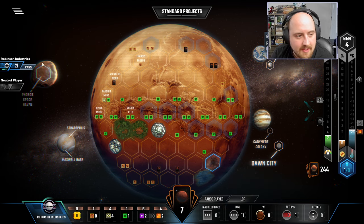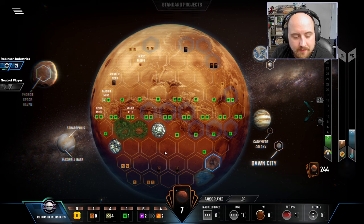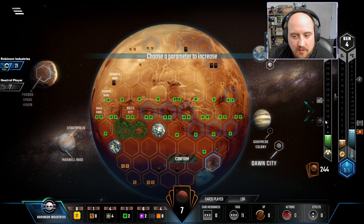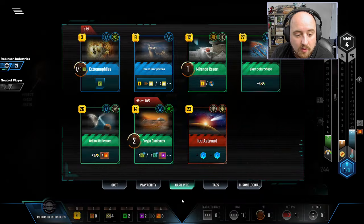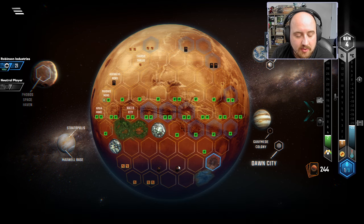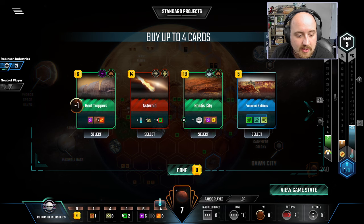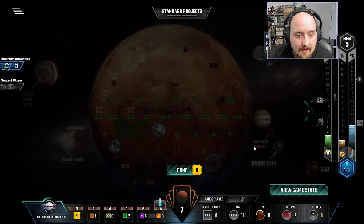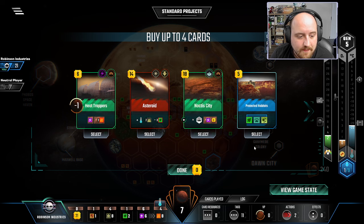Not that many Earth Tags — we're chilling. Now the question is, do I take that Venus bump to set up the card draw like I just said I wanted? Or — and this is what I think I'm going to do — I'm going to bump Heat. I do have the plus one here. I didn't grab $4 for a money income just now, and it doesn't look like I have a choice unless I just grab Noctis City, which I said I wanted.